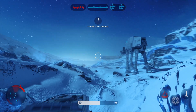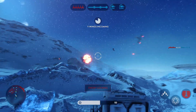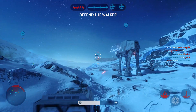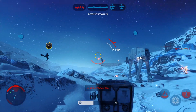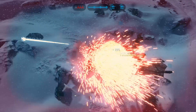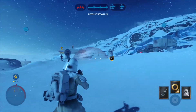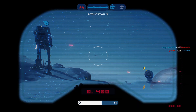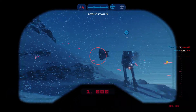Rebel Y-wings inbound. The Emperor has chosen to join the battle. Look out — missile lock. They're trying to trip up the Walker. Walker needs backup. Heavy laser cannon charged and ready to fire. The Walker's in trouble — any more hits and that Walker is going down.